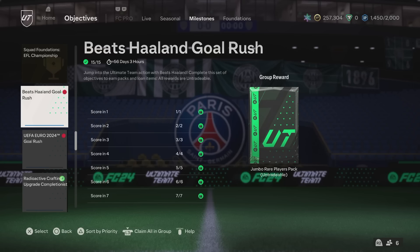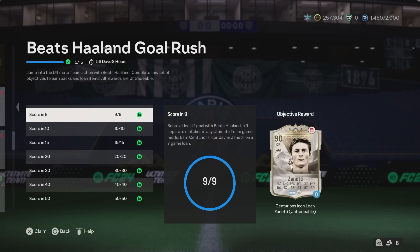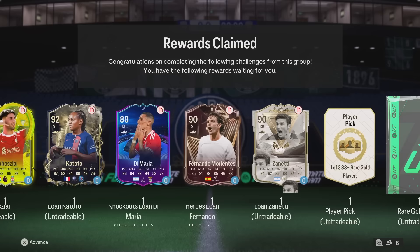Let's get this pack opening going. We have been working towards the Beats Haaland Goal Rush Objective and we've finished them all. I've saved all the packs to open all in one go and it's going to be a big boy pack opening. We're going to crack these. We've got a 1 of 3, 83 plus rare gold players pick, rare gold pack, jumbo rare players pack.